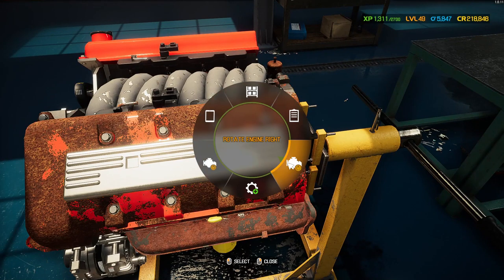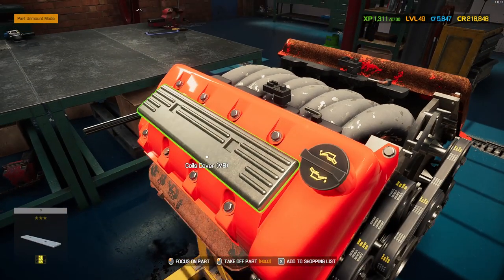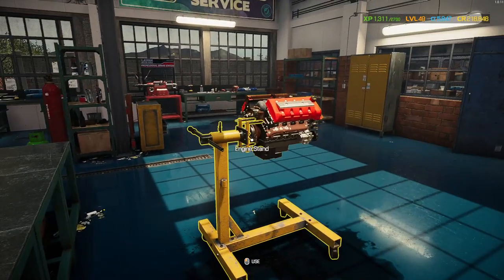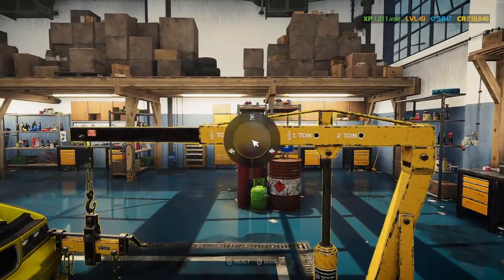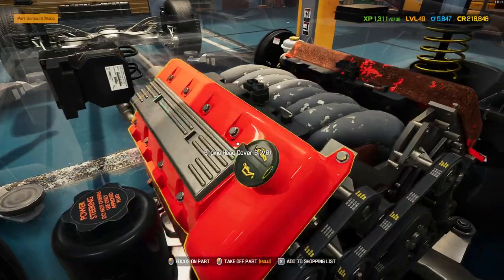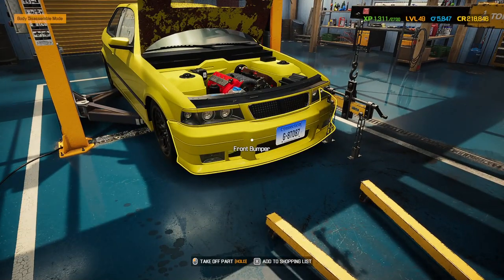Secondly, I no longer have access to the job list because I put it on the engine stand - it's been removed from the car. So if you're one of those people that likes to work with the blue highlighted parts and the job list at hand, don't put the engine on the engine stand unless you keep a note of every part that needs replacing. Work on it in the car. As soon as you put it back in the car there's your coil shining back up again. I know that's an extreme example with just one coil, but imagine it was two pistons and four spark plugs.